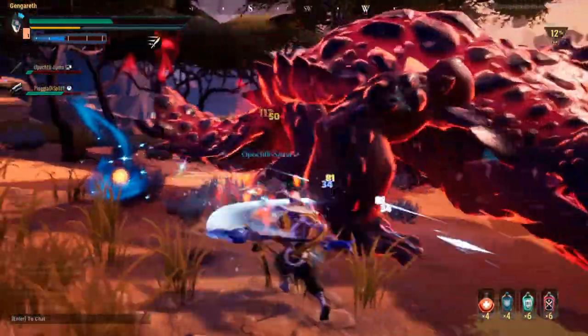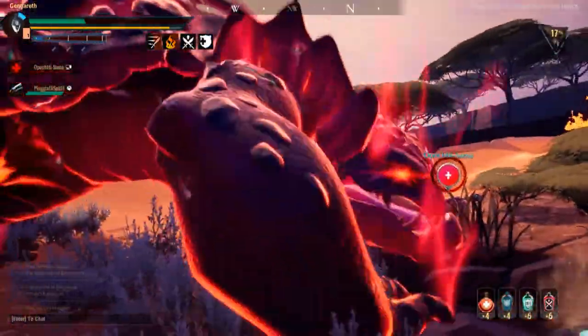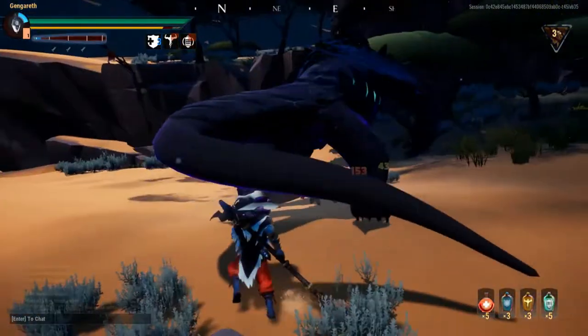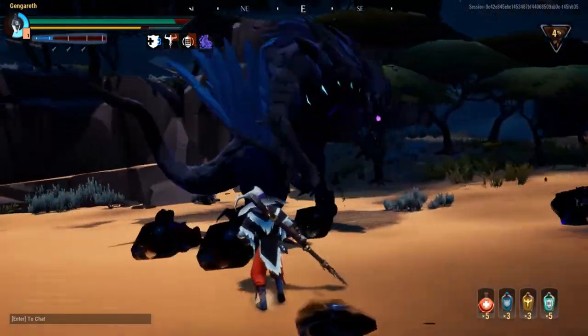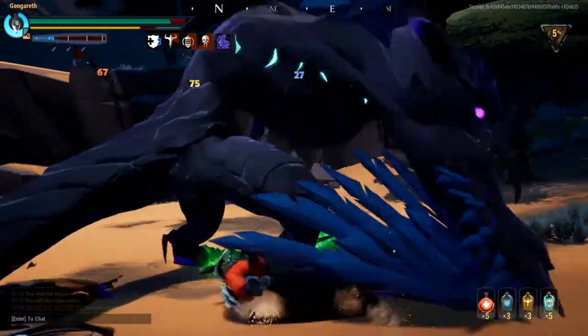Also, against certain behemoths, I will sometimes take the concussive grenades. If I'm using Savage Wellspring and not the projectile, this just makes it easier to land certain boops. The second build is very similar, but we replace the Gnasher Gloves and Rage Hunter perk with Shocking Grasp, which unlocks more lantern charge generation — again very nice with Conduit. Between these two builds, the first prioritizes burst damage: if you can inflict multiple wounds and exploit them when the behemoth is enraged or staggered, it can result in tons of damage. Whereas the second build is more well-rounded and relies on the constant pressure that the pike can apply.